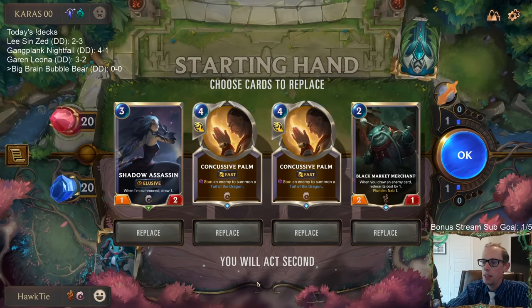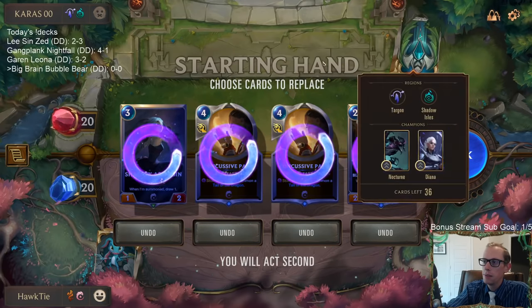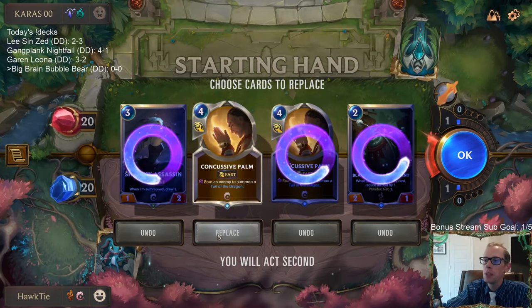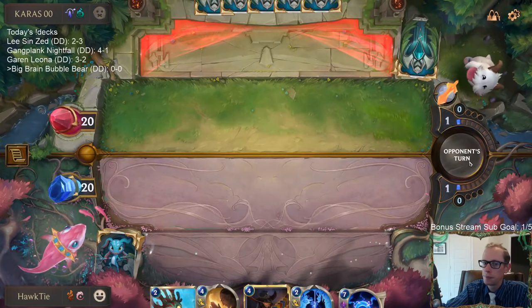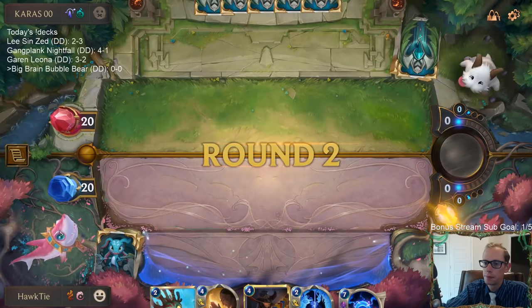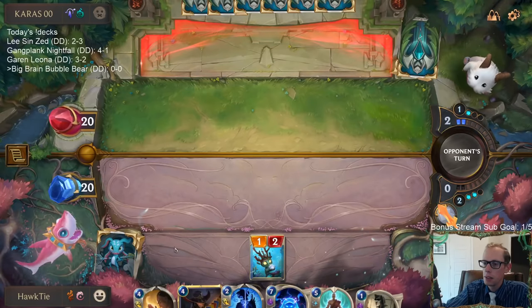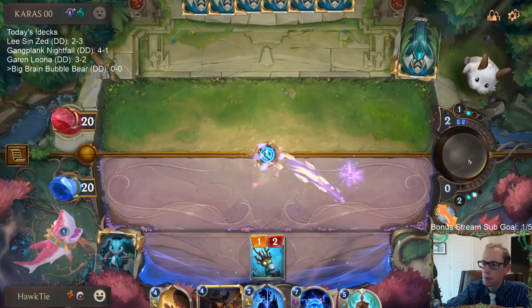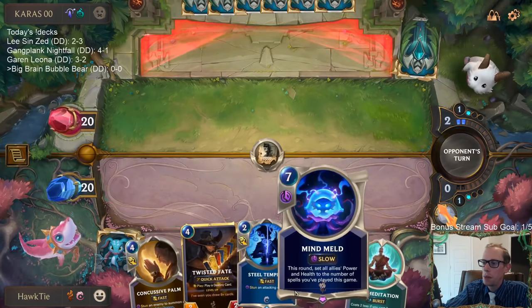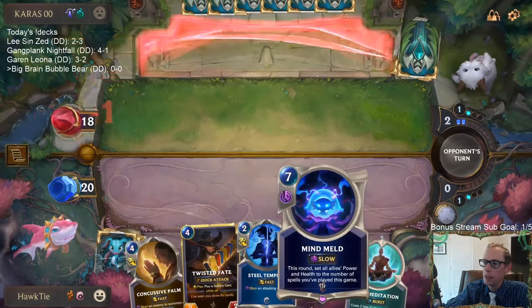Nocturne Diana sounds pretty aggressive. I could see mulliganing all of these cards, honestly — if we don't have anything to turn on Black Market Merchant. Shadow Assassin seems pretty small. Concussive Palm blocks fearsome and slows them down, so I'll keep one Concussive Palm. I'm wondering if Mind Meld Bubble Bear would be better paired with Targon, where you can play a bunch of gems.